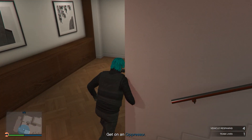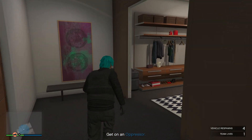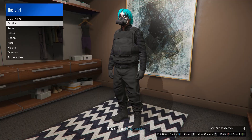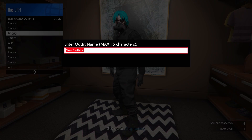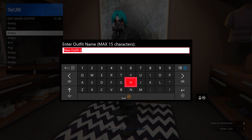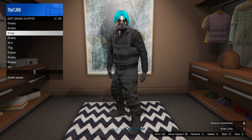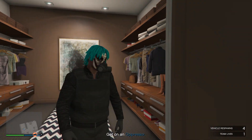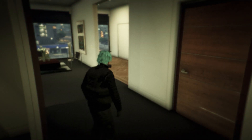In your apartment, head down to your wardrobe. You want to save this outfit in your wardrobe — save it to any slot, it doesn't matter. Once you've done that, all you have to do is quit the job through your phone.